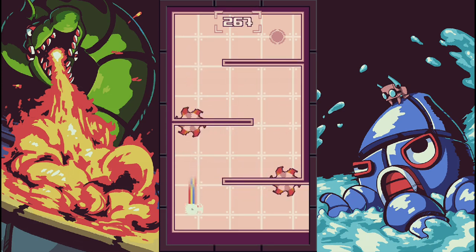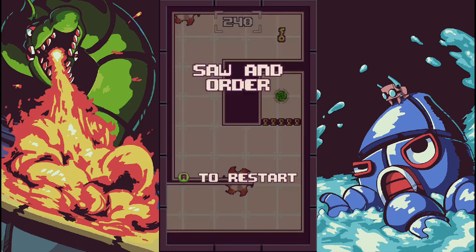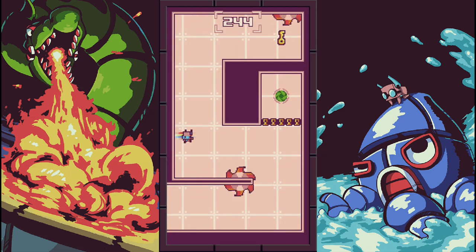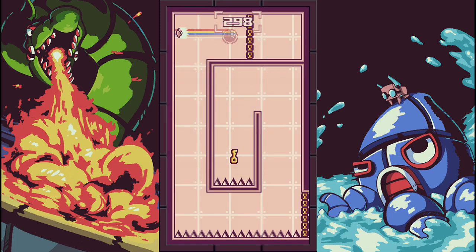We've got spinning blades now — it wouldn't be a platformer without spinning blades of some kind. I saw that coming. Let's try that again. You have to be patient because you've got to wait for the bounce — it's a little different. Try to go back up and see.